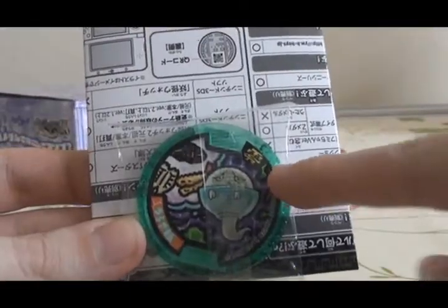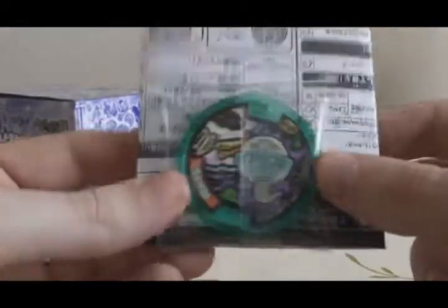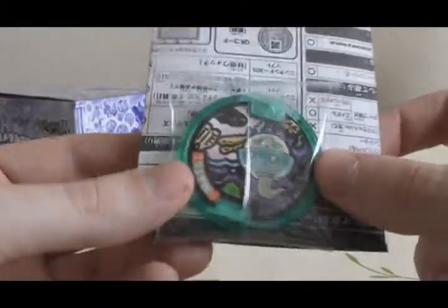Pack number 3. First medal is Urayameshi, who's a Type-0 medal. He's part of one of the units in the Uta medal, so that's why he's in this set. But I don't have this one in my Type-0 collection, so that's really cool. And the next one — a holo: Hikari Orochi. That's really cool.